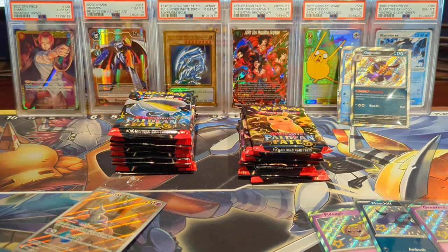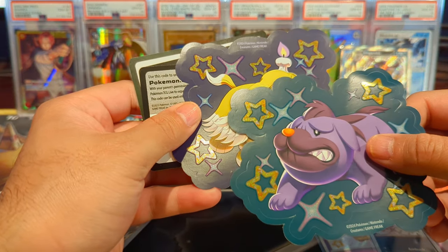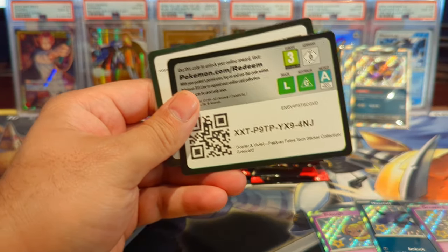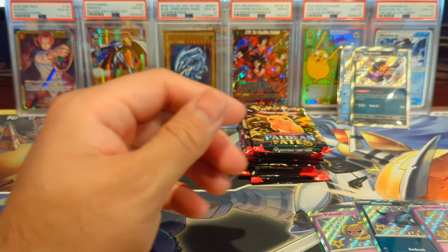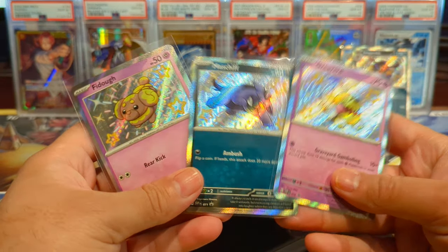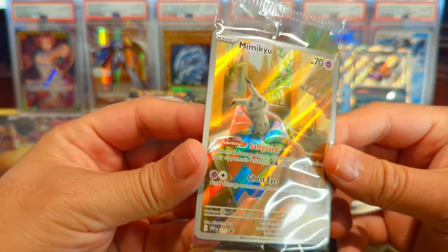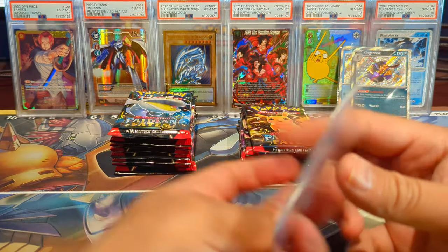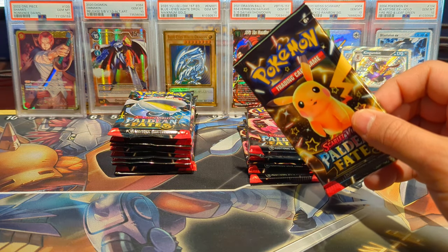I'm going to pause right here, get all of this sorted and out of its wrapping, and meet you guys back in just a sec. Alright, I got everything out of the wrappings. Here are the other two tech stickers — we have the Mabostiff and the Greavard. We also have the codes for those as well as the ETB code. In a regular ETB you also get a Mimikyu promo which looks pretty cool. We have the six packs remaining from the other two blister packs.